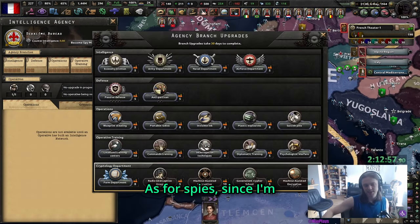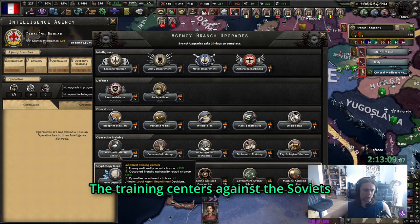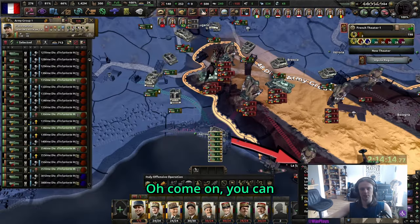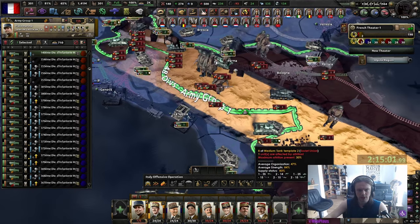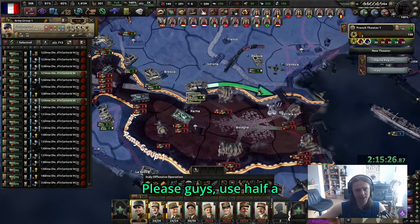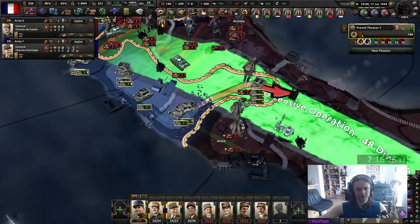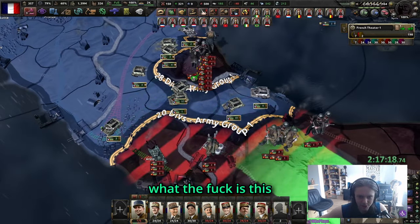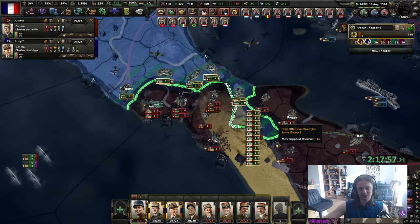We're actually weak down here - let's just fall back. I could send the mechanized in to defend. The French tanks are so slow. Let's put on Hotchkiss; we can still produce with Renault for the production efficiency buffs. The enemy is funneling planes into Italy - let's check: 4,000 planes. If you care about an agency, might as well get it now. The Soviets grabbed some territory but that's what you have proper divisions for.